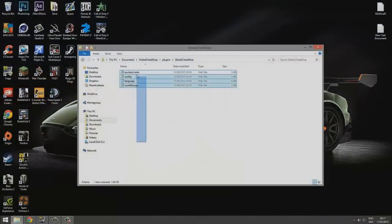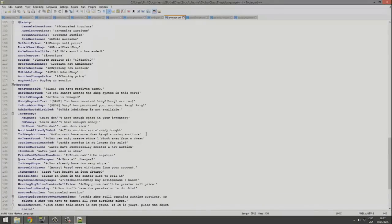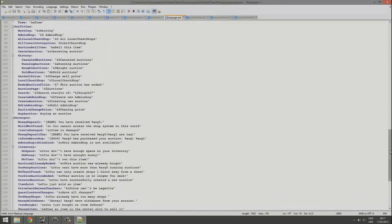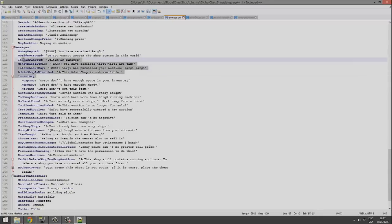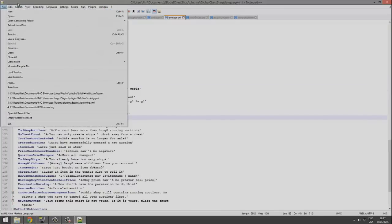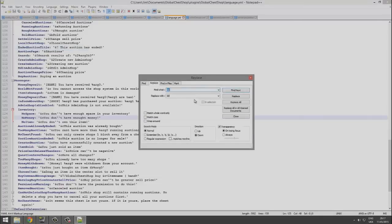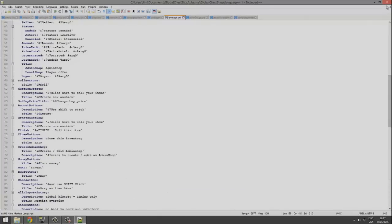The plugin folder has four files. First, the language file — the most straightforward one. It contains all the text and messages you can edit, including color codes. When you buy something, it shows messages like 'you have received' or 'you have lost'. You can use Notepad++ to replace all instances of one color code with another. You can also rename categories — for example, change 'food stuff' to just 'food'.